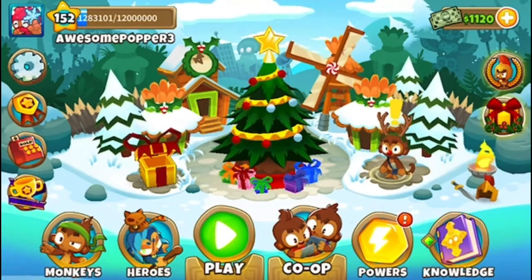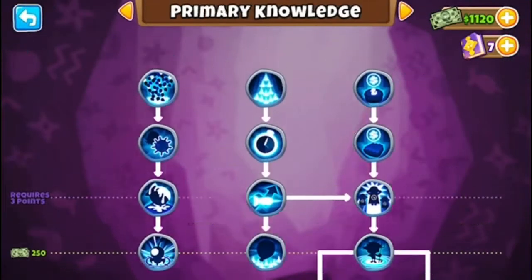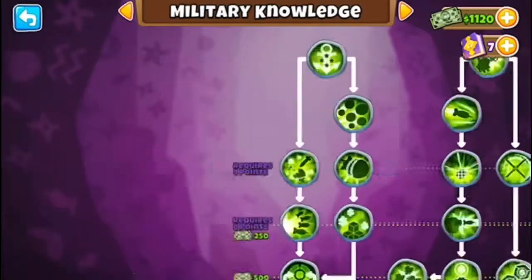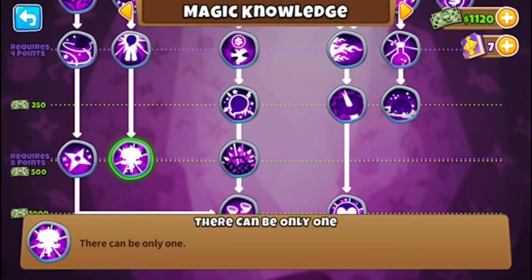We're going to be using her, and I'm going to use her with monkey knowledge points. The monkey knowledge points aren't going to matter that much, other than this special one that you're definitely going to want to have: There Can Be Only One. That basically allows you to get the Vengeful.